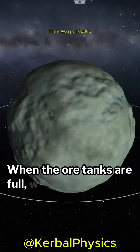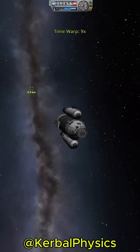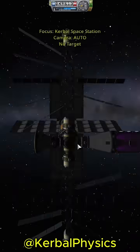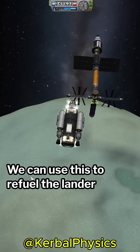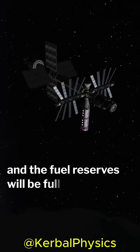When the ore tanks are full, we then launch and transport this ore back to the actually useful space station where it can be used to create fuel. We can use this to refuel the lander and go collect more ore. Do a few runs of this and the fuel reserves will be full in no time.